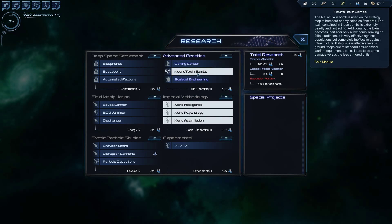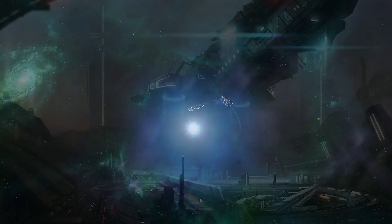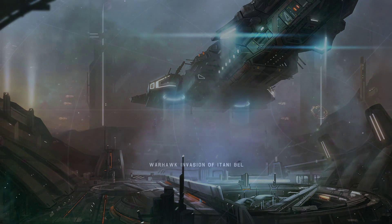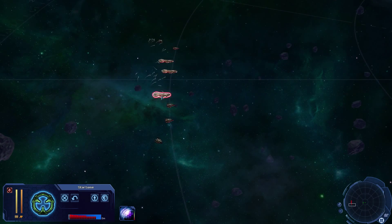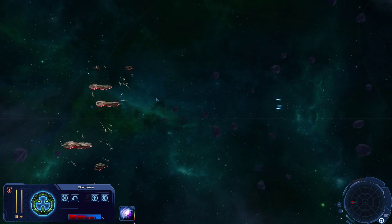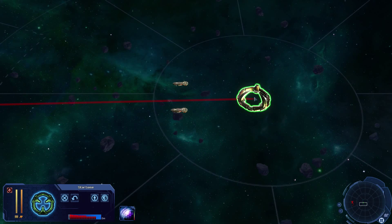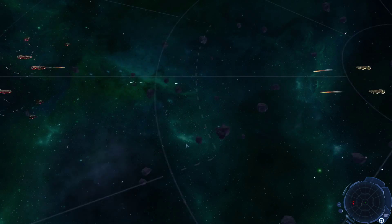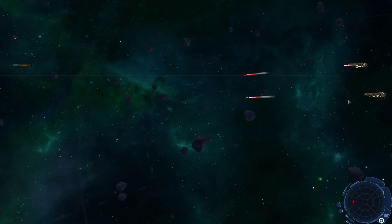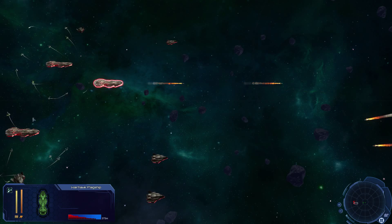Neurotoxin bombs is something we want, so we'll take that. We'll fight manually — I'm pretty sure we would lose something on auto. This guy can pretty much target the bigger stronger ships we don't like. As you get better technologies, the star bases — battle stations and such — get stronger and stronger in terms of their arsenal.